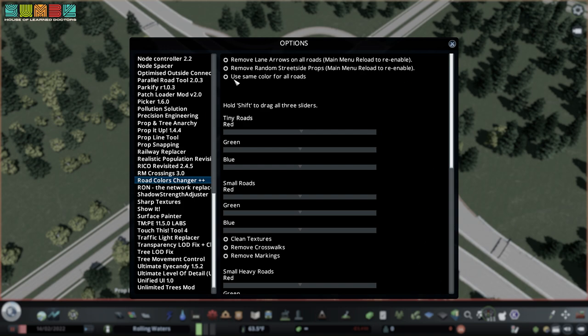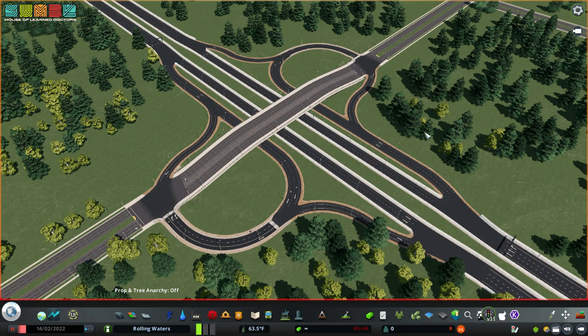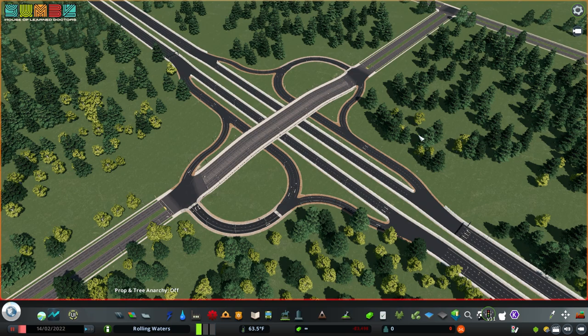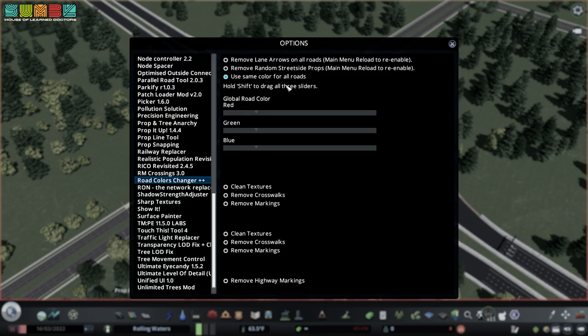Ready? This is the default setting for the menu. What I end up doing is I use 'same color for all roads,' because I want my city to look cohesive. And you can already see that the roads have changed colors. They're back to their lush, dark tone that I usually like them at. I like to replicate fresh asphalt — not because it's realistic, but I really like the network to be stark and rich against the grassy backdrop. The way I achieve that is by checking 'use same color for all roads,' and then setting the global road color.